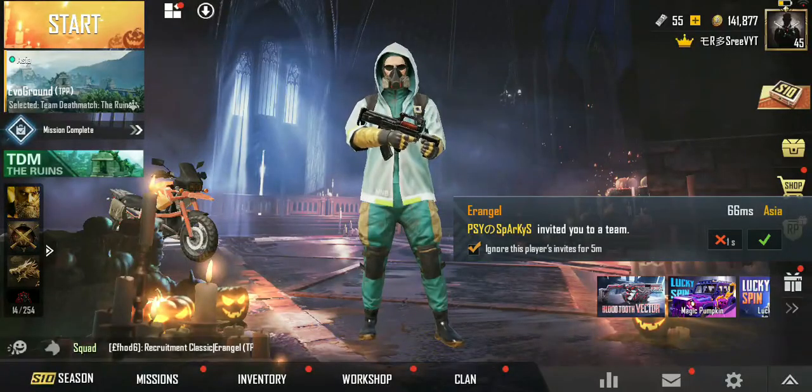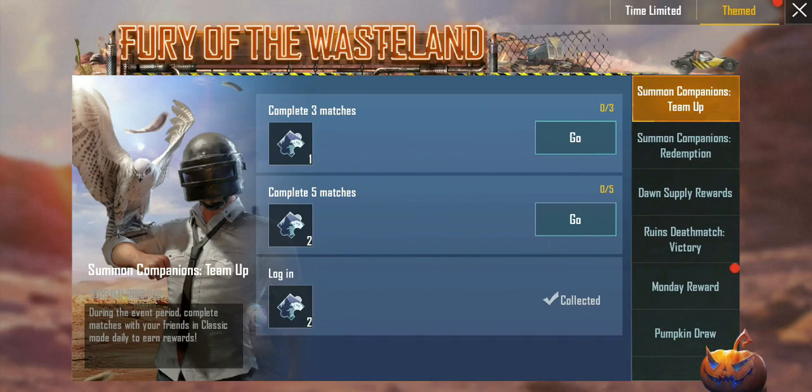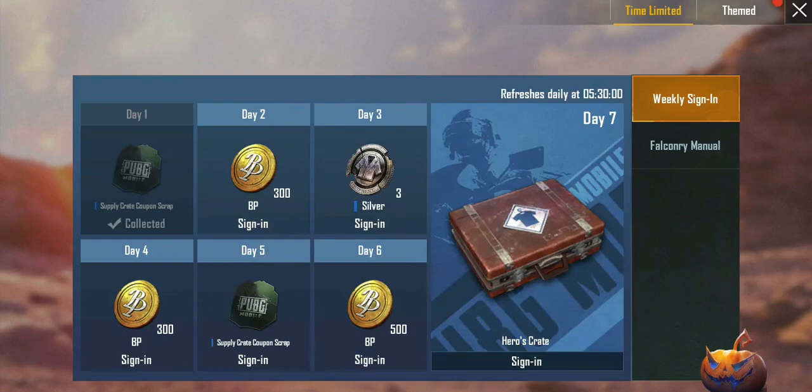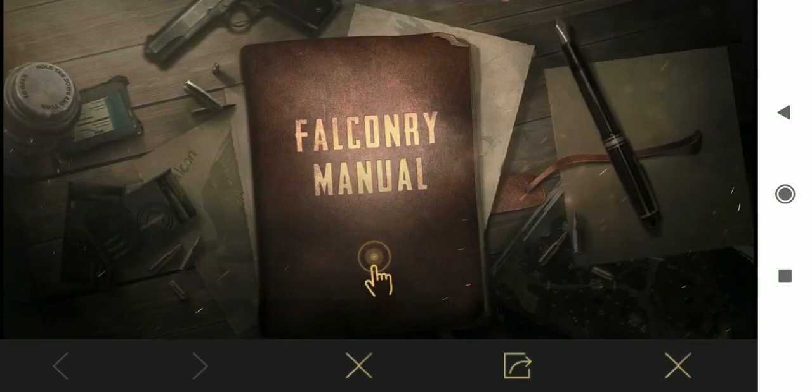Now I will teach you a method that none of the other YouTubers have told you - it's a really secret method. Once you go into the event page and go to the time limited section, there is something called the Falconry Manual. Once you go into that, you can click on collect and it will take you to a webpage opened inside PUBG.